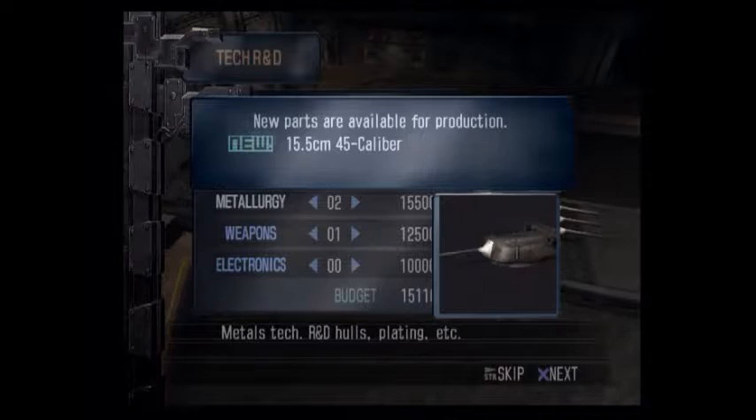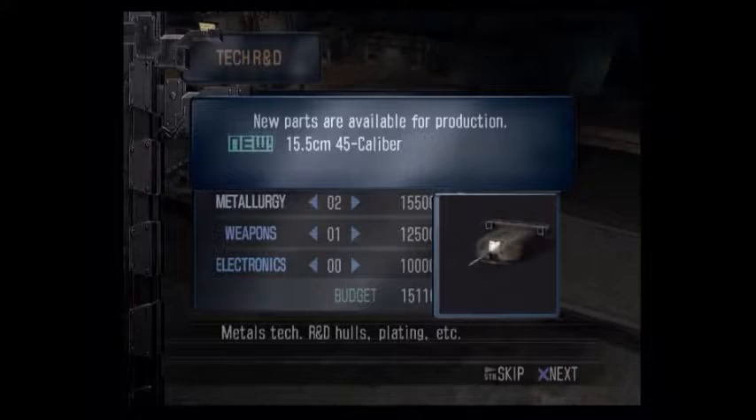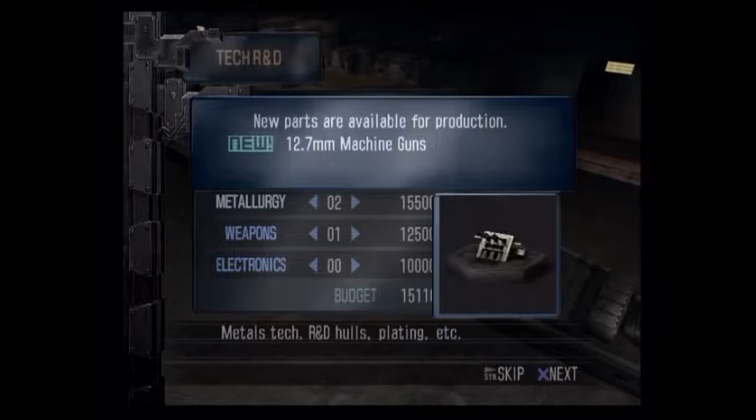I forgot what they call it in Warship Gunner 2 — it's called Command in this one, something else there — but it basically just improves the accuracy of your machine guns, which is very useful. I also got bigger guns, another bigger gun, a higher caliber version of the 10 centimeters, and I have torpedoes now, plus bigger machine guns.